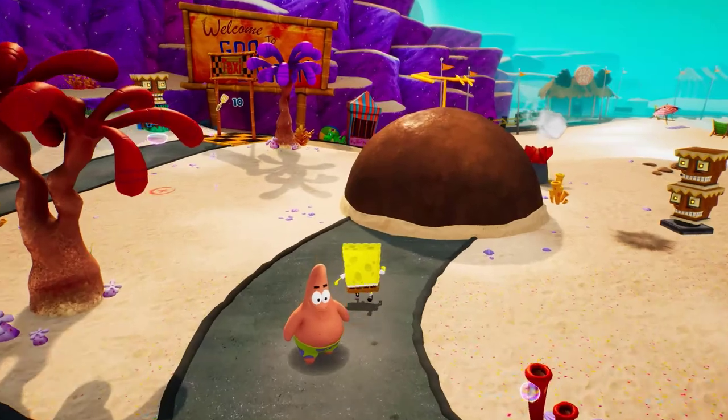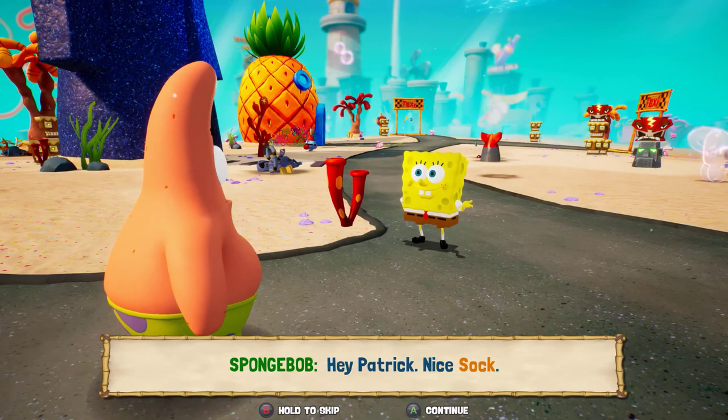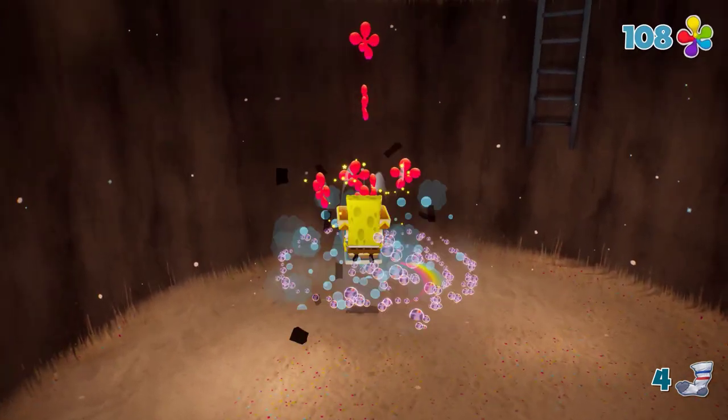As for the third sock, it involves talking to Patrick — he'll tell you about how his socks are missing and give you one to start with. In order to get the fourth sock, all you have to do is go into Patrick's house and hit the sofa.